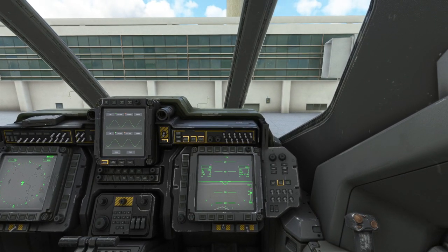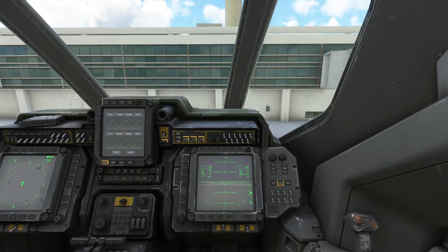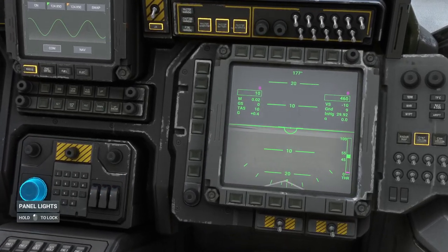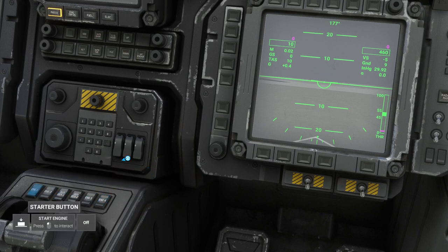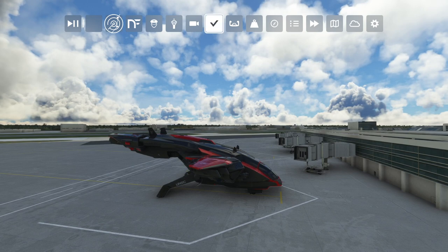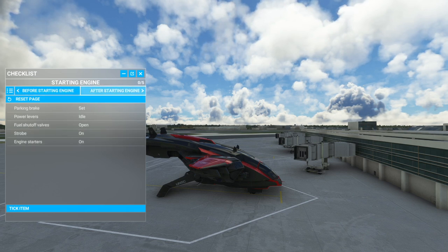Let me throttle up. Starter button. So the engines are off - it can do this with the engines off. That's interesting. Okay, so over here we've got engine generators and then the starter buttons. Well, is that a starter sound? Sort of. Well, I think I've got it now. I wonder if they have checklists for this thing. They do have checklists, so if you didn't want to sort of freestyle it.